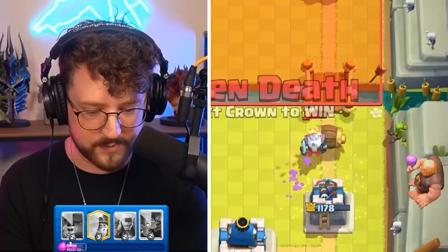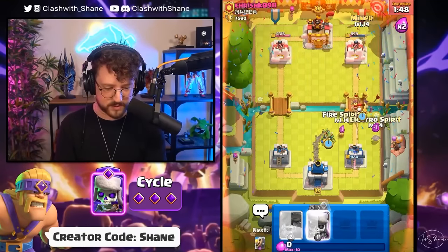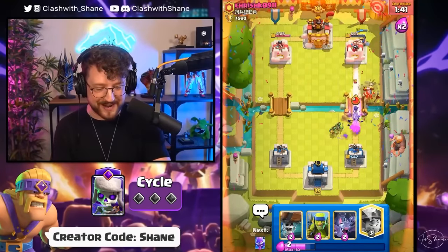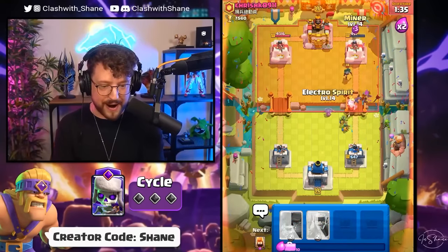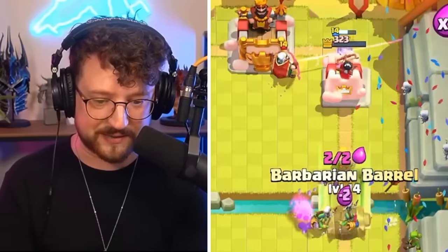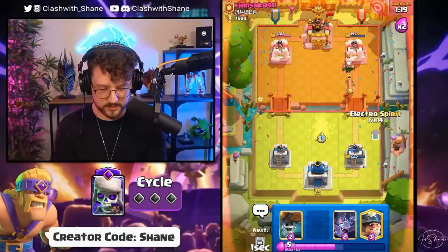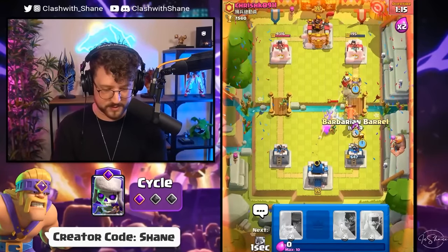Throwing fire spirit and barbarian for the ghost — do we distract it in time? We do! Going miner back here, E-spirit for the stun, then finish off the battle ram. Infinite skeleton one more time for the win — he zaps it down. We distract for the miner, miner goes in and destroys that tower! Keeping infinite pressure with skeletons, bats, and miner.